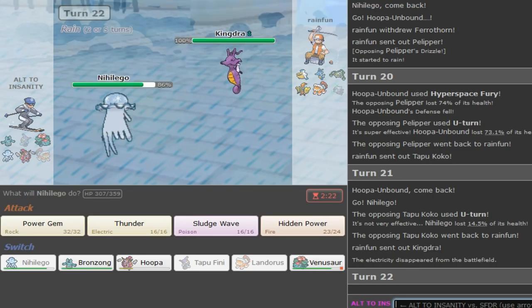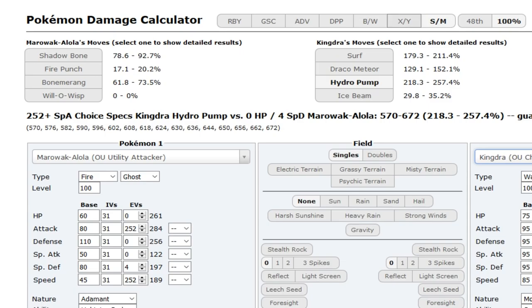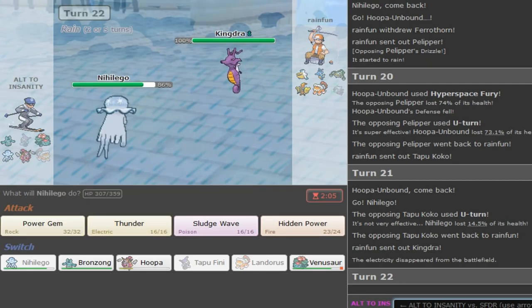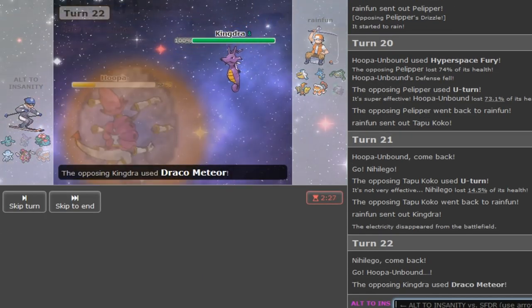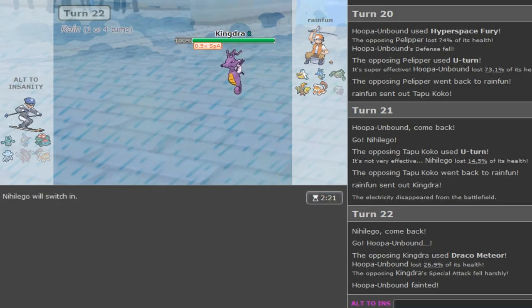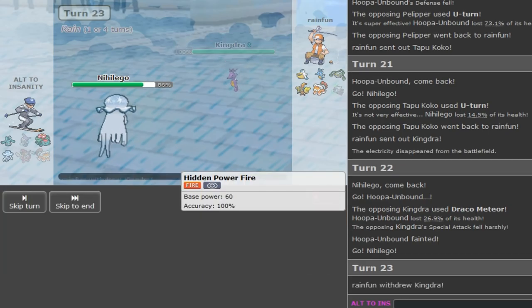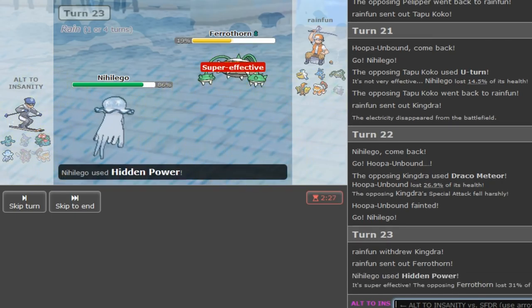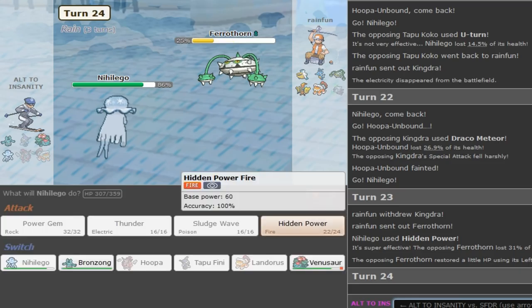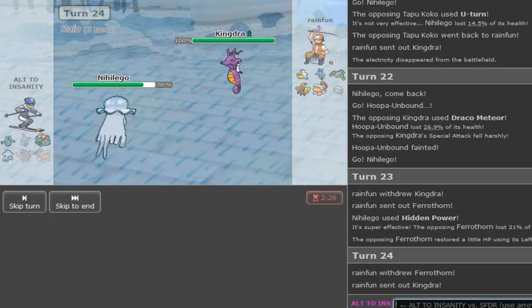If he's Modest I'd outspeed him but I cannot OHKO him anyway. He's Modest - 269 Speed which is still faster than my Hoopa. I lose this game. He predicted my Venusaur - Ferrothorn should wall me but I think I'm forced to HP Fire. I'm making a hard read. I'm not gonna overpredict - he can go to Pelipper here but I think I have to HP Fire again. If he wants to go to Pelipper, go ahead. Nothing we can do - we just lose.